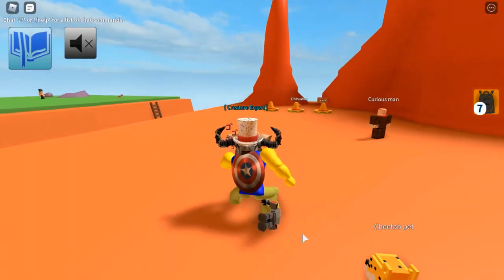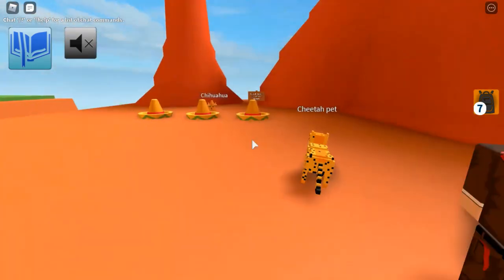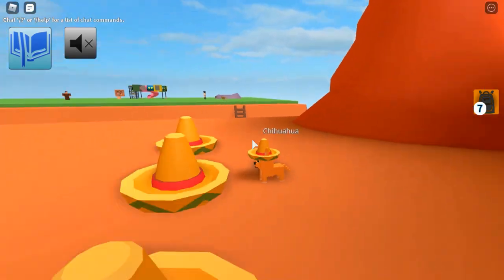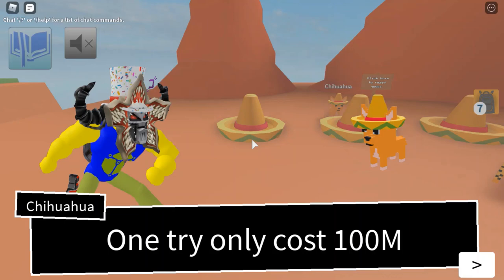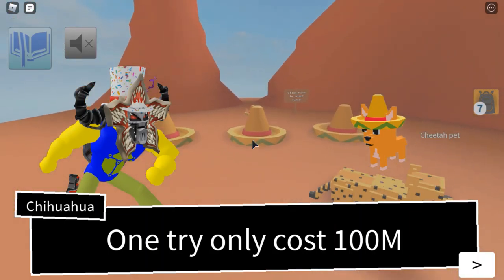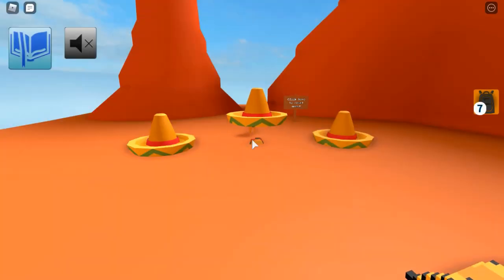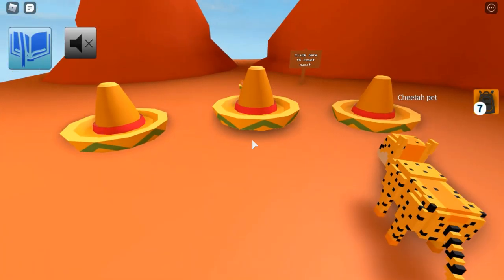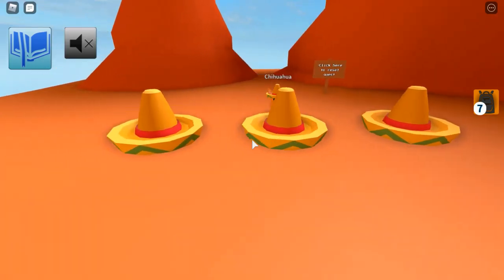At Totem West Zone, you will find the Chinchilla. This one I had to farm for like an hour to get enough money for this. 'Hey, amigo, you want to play a game? You'll have to find the burrito under the hat.' One try costs 100 million — that is such a lot of money. It's very easy and fair. I've got to keep my eye on this, because I'm not spending another hour farming for money.